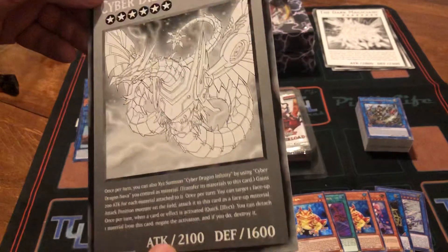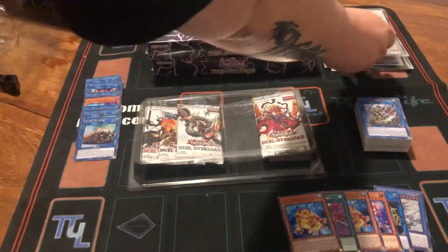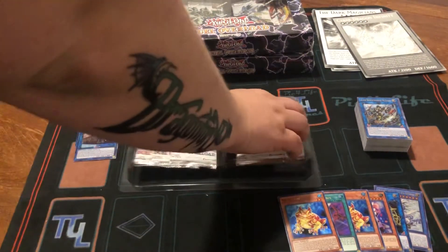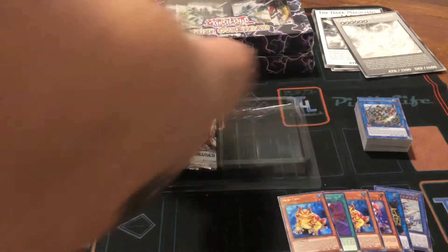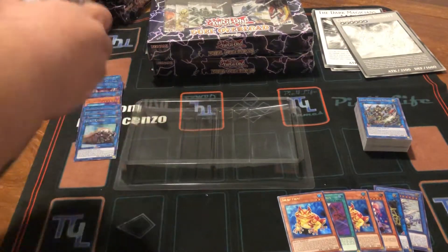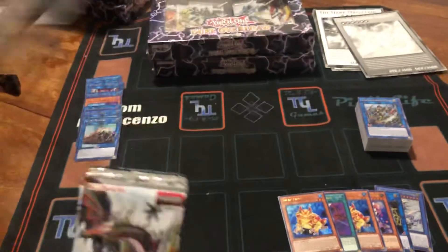We got the Cyber Dragon Infinity big card, which I might keep this one. I love the Cyber Dragon Infinity art, and speaking of which, we have that pack art for this box. Then the Kagari Altar too, beautiful. You can see the new Cyber Dragon Infinity art — very gorgeous.